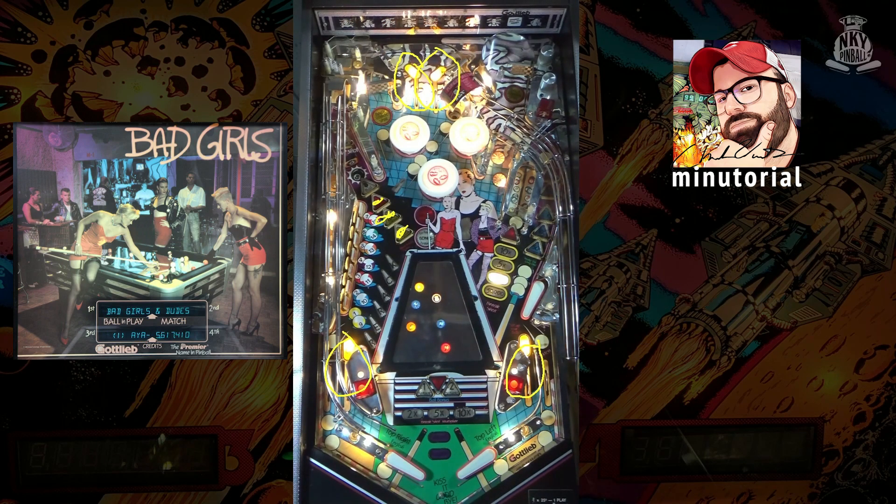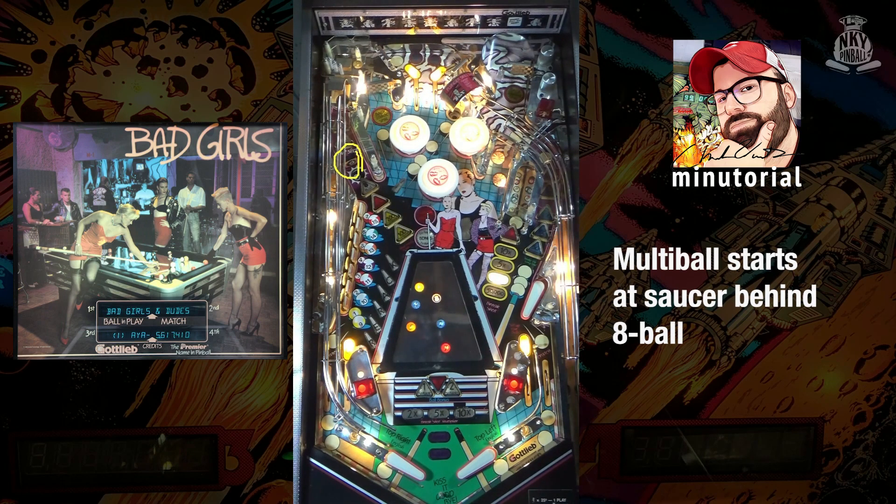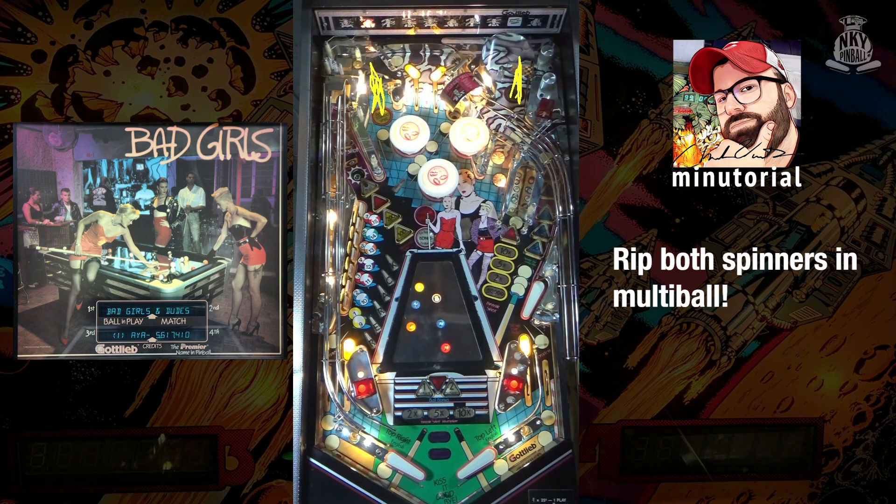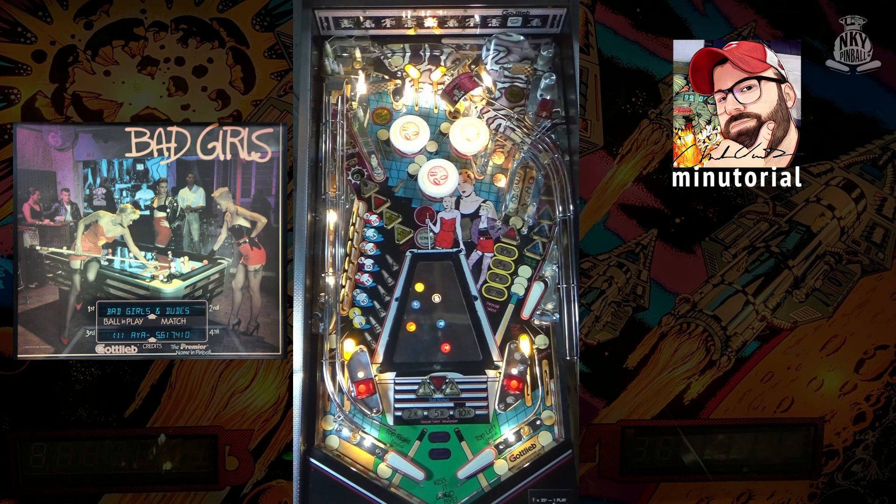Each time you collect POOL, you will increase the value of the eight ball target up to 500,000 points. To start multi-ball, hit the eight ball target and then shoot behind that into the saucer. Once you're in multi-ball, the spinners will light for 20,000 points. Outside of that, the rest of the game is available to you — you can collect racks, advance your bonus multipliers, and advance the right orbit values.